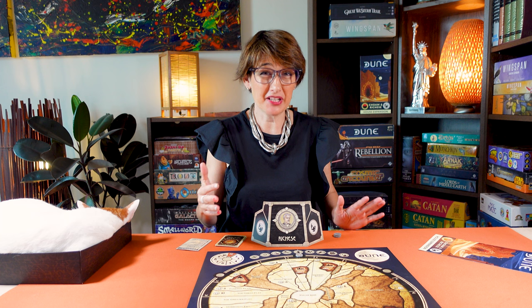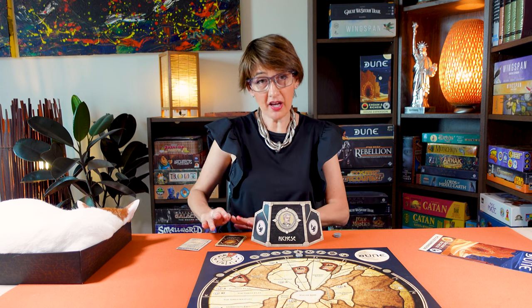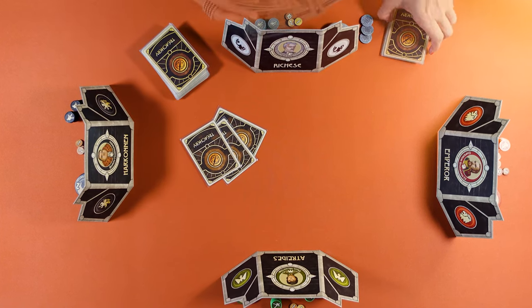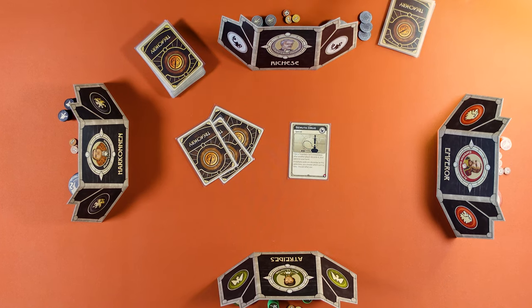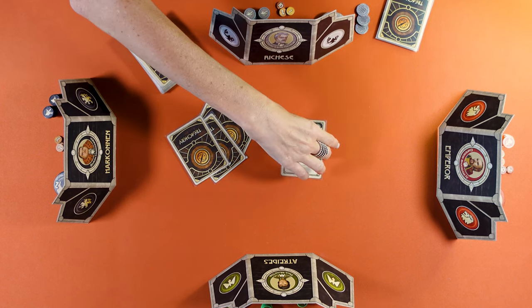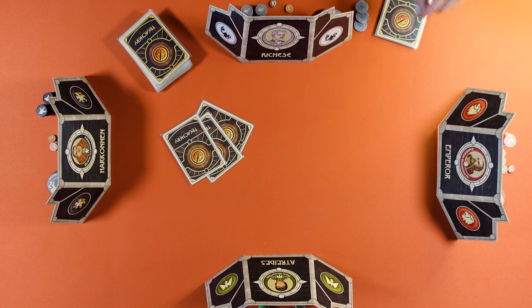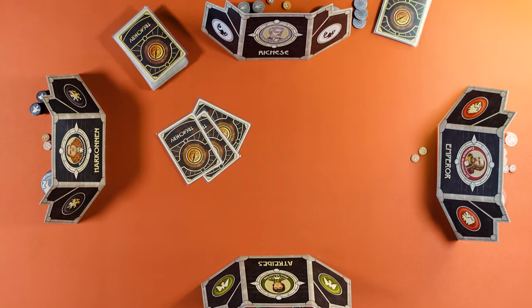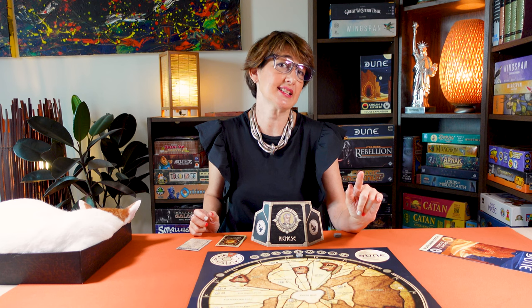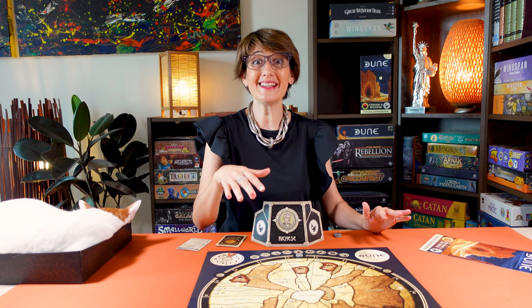Now let's look at the base rules for Richesse, which impacts the treachery bidding and shipping from off-planet. Richesse must sell one of their personal Richesse treachery cards every bidding round. Put one less card for auction and instead add one Richesse treachery card face up for everyone to see. The Richesse treachery card cannot be bought or acquired by a Karama, but they are discarded with other treachery cards. Richesse collects payment for that card; however, if you buy the card, the spice goes to the Emperor if they're playing, or to the bank if not. Also, instead of the normal bidding order, Richesse will decide whether their card will be the first or the last, even before the Ixian bidding advantage. Then decide what type of auction you prefer: a once-around auction or a silent auction.